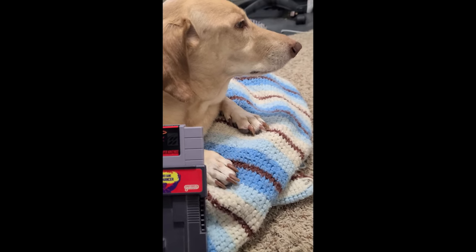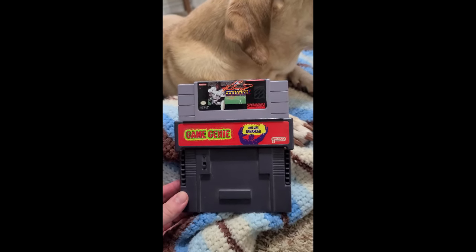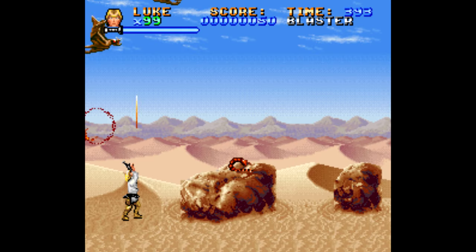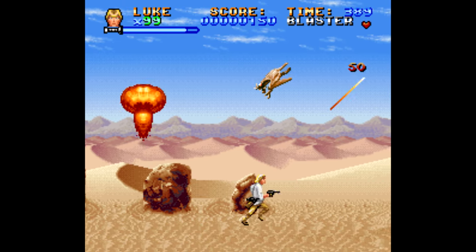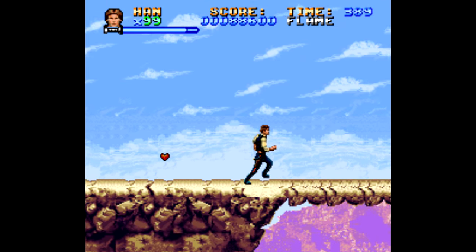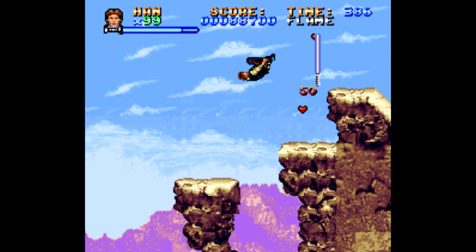It essentially acts as a bypass between the cartridge and the console, with the Game Genie having the unique ability to manipulate the code to a certain extent within whatever game you have plugged into it. So for example, if a game like Super Star Wars is being a giant pain to play through — and it usually is for just about everyone — then you can enter in an 8-character code that gets you 99 lives, or 100 continues, or maybe twice as much health as usual, or you start the game with every available power-up, or whatever.